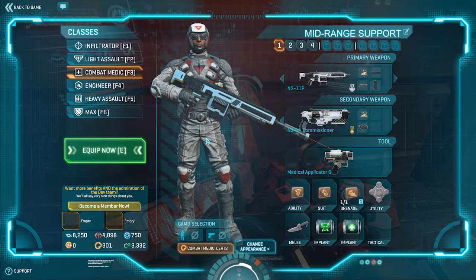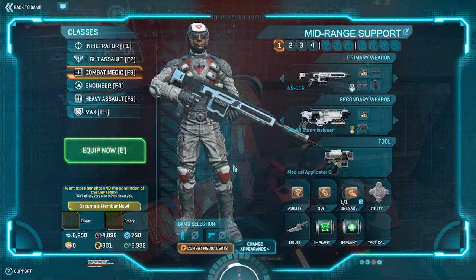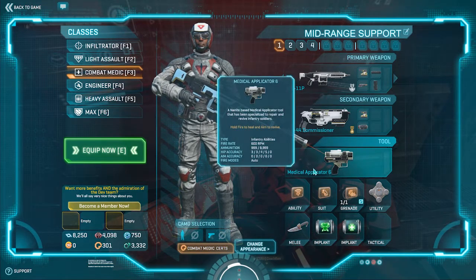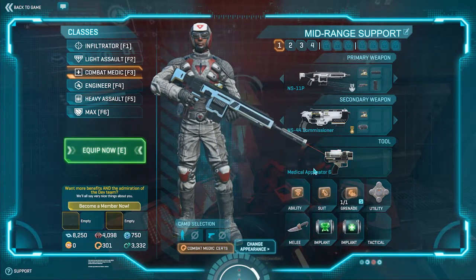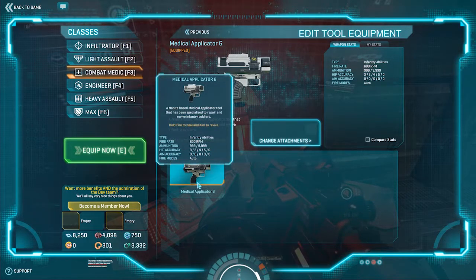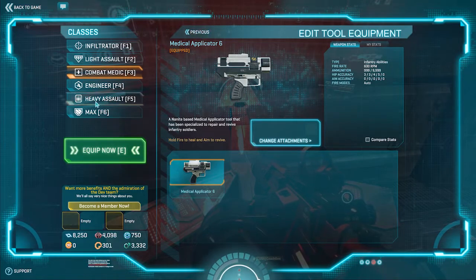Before you start as a combat medic, some of the things I really recommend you do immediately — the first thing I recommend — is upgrade the medical applicator. Get that to max as fast as you can. The higher you have it, the faster you're going to revive and heal people. This is super important for getting a lot of XP as a combat medic.